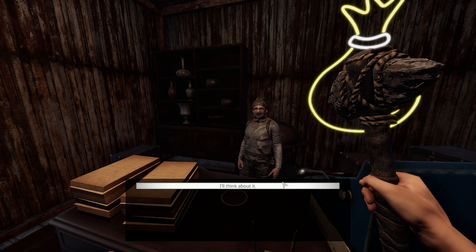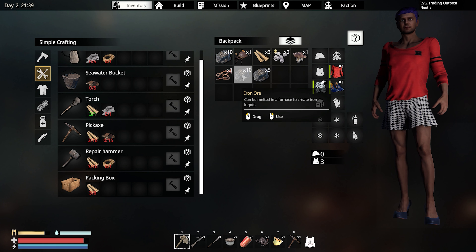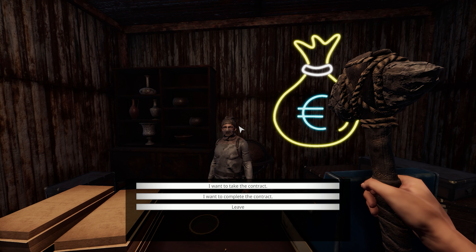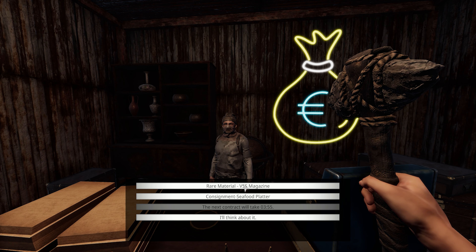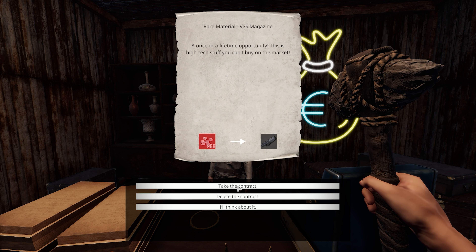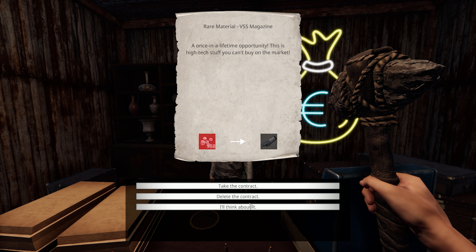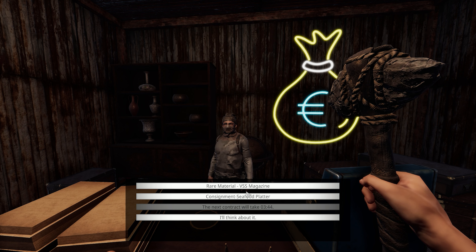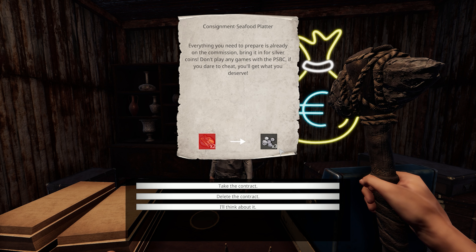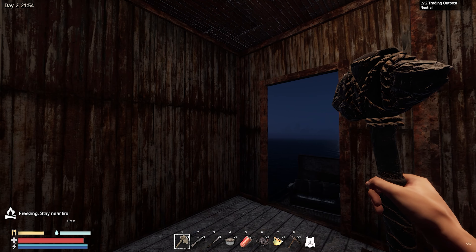Sweet! I didn't get it quite right yet, but I got 25 freaking iron — that's cool, dude. I like you. What kind of contracts do you got? Rare material. Seafood platter — two seafood platters for three coins? Nope, I ain't gonna do that one.